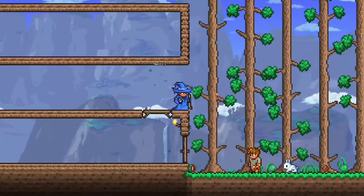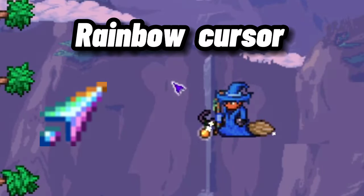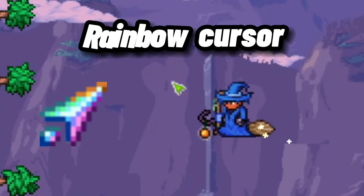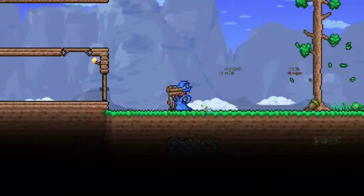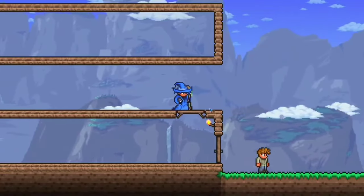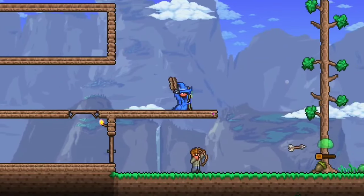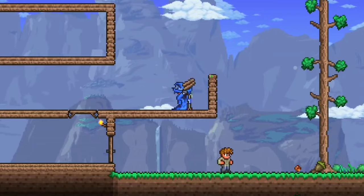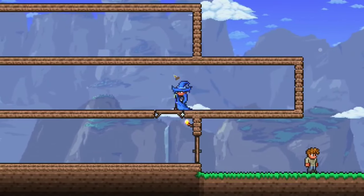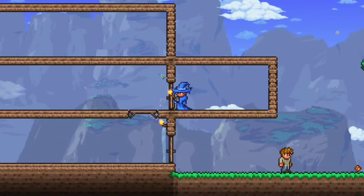The first is the Rainbow Cursor, which, just like its name implies, turns your cursor rainbow. Next, the Daytime Empress of Light will always drop the Terra Prisma, which is a summon weapon that will summon swords that follow you and auto-attack nearby enemies. This weapon will deal 90 base damage, and is currently listed as the weapon with the highest damage per second. Although this weapon is amazing, getting it isn't too easy, since this boss has some of the strongest attacks in the game.